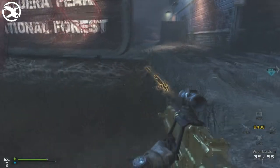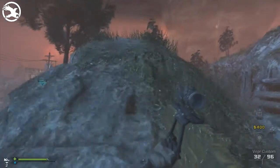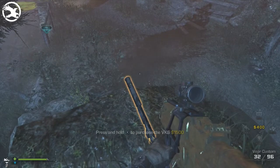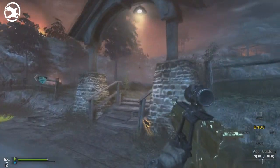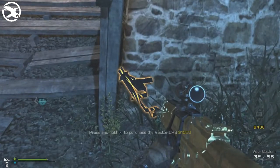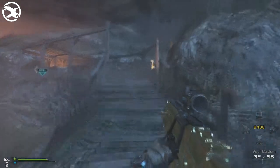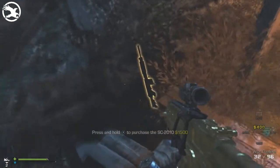Weapon number one is the AK-12, which is an assault rifle, and that costs $1,500. Weapon number two is a VKS sniper rifle and that costs $1,500. Weapon number three is a Vector CRB submachine gun and that is also $1,500. Weapon number four is a SC-2010 assault rifle which is $1,500.